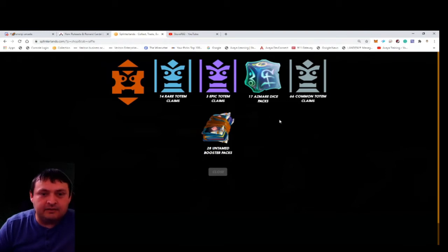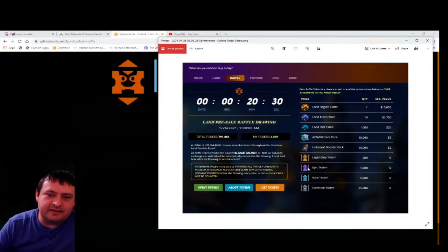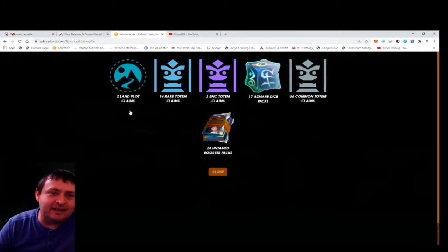Next flip: 14 rare totems. Like I said, I did think I'd have a good chance at getting a decent amount of the commons and rares, so that's not terrible. No land yet, interestingly. Then: 28 booster packs of regular Untamed — not terrible, I need more Untamed cards and I have potions so I'll be opening these. That's the three kinds of totems and both kinds of packs. The last flip has to be either a legendary totem, a land plot, a land track, or a land claim.